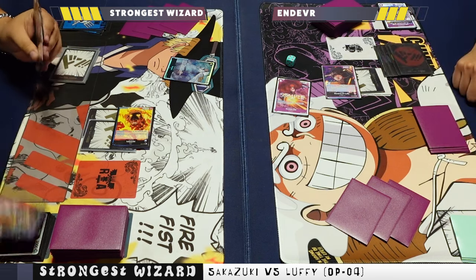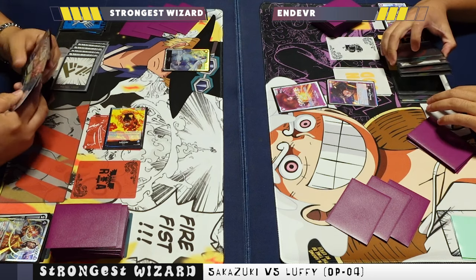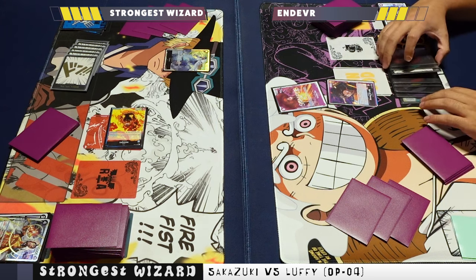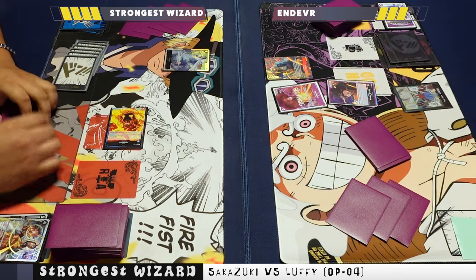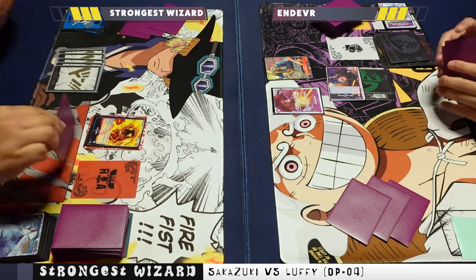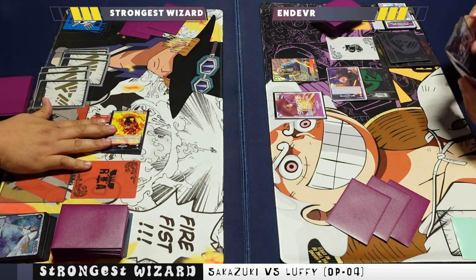We see Kuzon the forecast, using leader ability to draw one and trash Borsalino. This Sakazuki deck is galaxy-brain — Endeavor was saying you need a PhD to run it, it's super big-brain. We're still practicing so it takes time to adjust. Endeavor taps five for the Luffy, pops the Kuzon, and ramps one by tapping two. We see a 7k swing going into life — I take it and he passes turn, leaving Kid active. I think he should have attacked with Kid, but I get why he didn't.